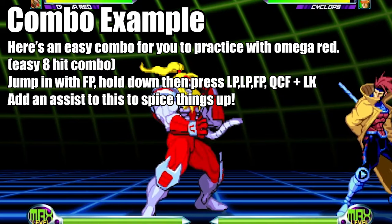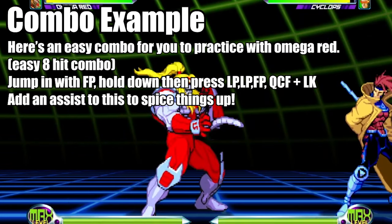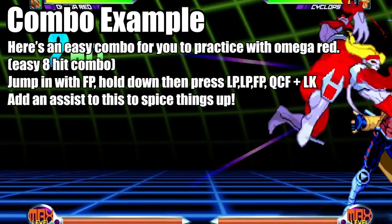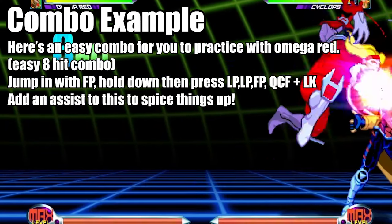Here's an easy combo to practice with Omega Red: jump in with fierce punch, then hold down and press light punch, light punch, fierce punch, quarter circle forward plus light kick. Feel free to add an assist to spice things up.